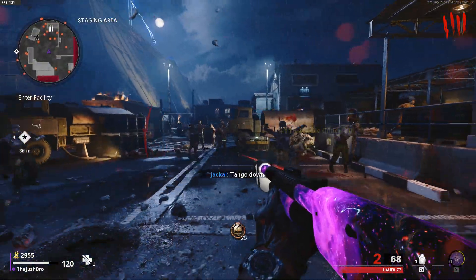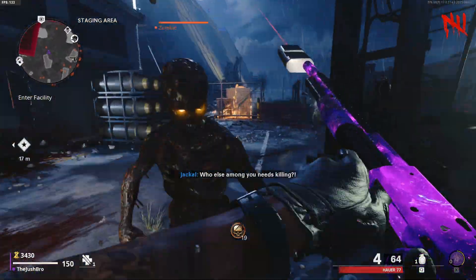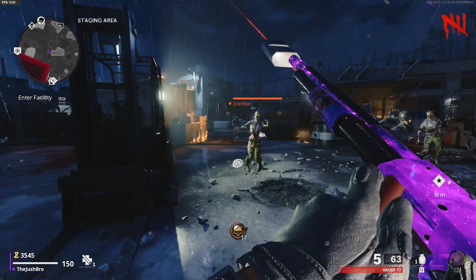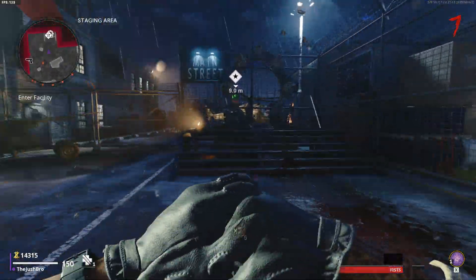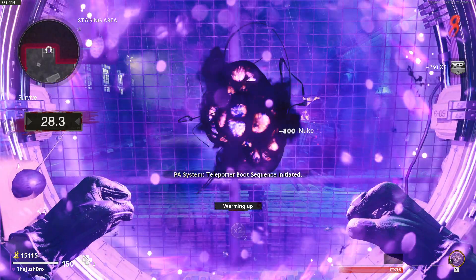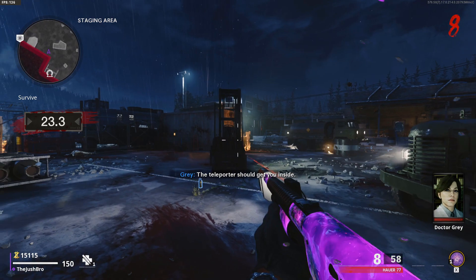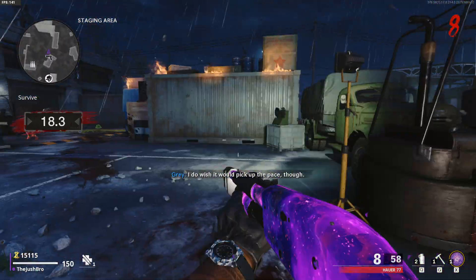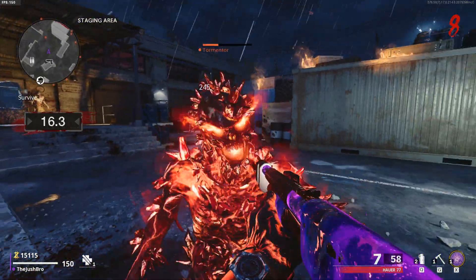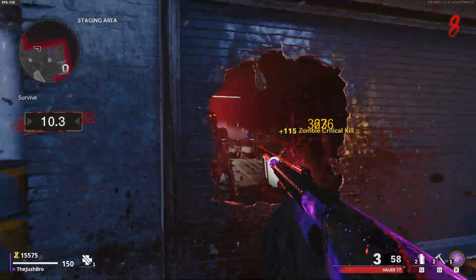First off, you're gonna spawn in the starting area. It works like Moon — the rounds will progress and get harder. So if you stay here for 10 rounds, when you go to the main area it will be round 10. I recommend using something like a shotgun like the Howard to kill zombies really well. Stay here until you have about 10 to 15 thousand points, so anywhere between round 7 and 10 so you're set up when you get to the main map and can start opening up everything.